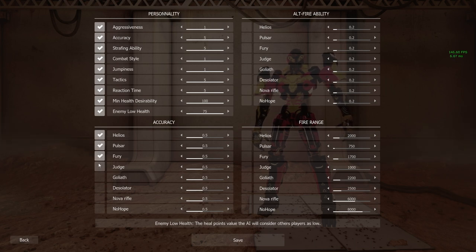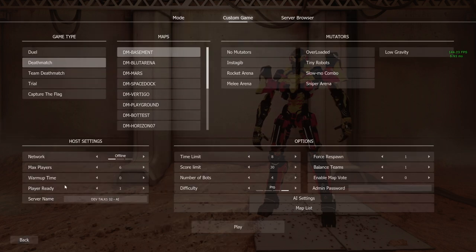Let's go to weapon accuracy and check all the boxes to make sure the settings are active, and let's set all the weapons to 1. That's the maximum accuracy the weapons have at this moment in time, and when set to 1 they will have very good aim — just make sure you check all the boxes or they won't take effect. I'm not going to touch the alt fire settings or the fire range settings as I want those to stay balanced.